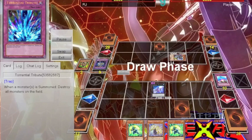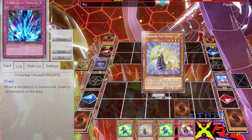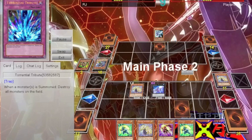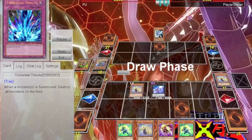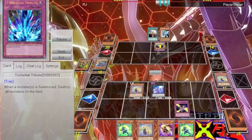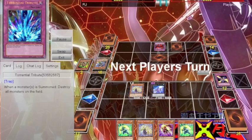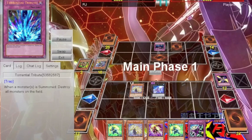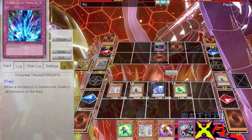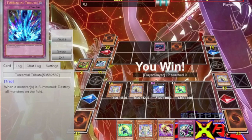He goes into Miracle Fusion to try and run over my Arc with an Absolute Zero, which I then Compulse, and then detach the Dian to keep the Arc alive. During the next turn, I feel like I've got enough advantage after I discard a Thunder Seahorse to get more Thunder Seahorses to try and run over that Shadow Mist. I summon one of the Thunder Seahorses, attack over the Shadow Mist, and I begin to start putting in damage. He tries to bring back the Shadow Mist with Call of the Haunted, but I Trap Stun it, and during the next turn I attempt to OTK, knowing that even if he has the Mirror Force, I have a crazy amount of advantage over him.